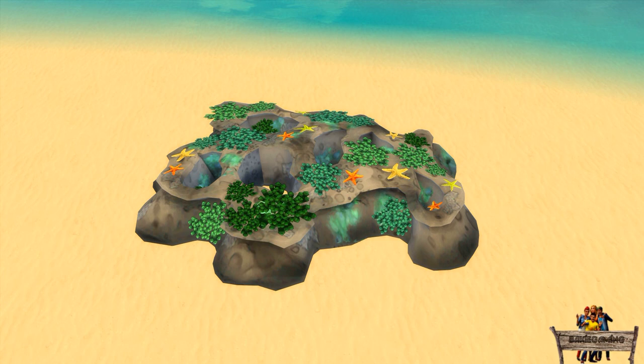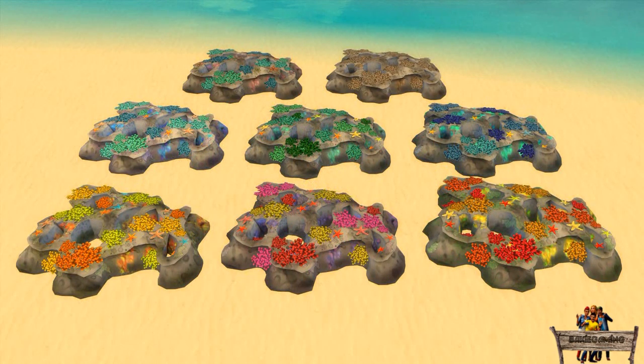For the remaining five recolors, I didn't only change the color of the sea stars and colored spots but also the coral itself. Here you can see all available recolors for both the floor and wall coral reef versions.